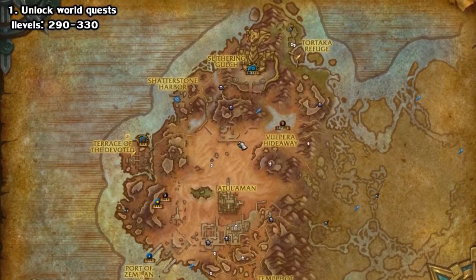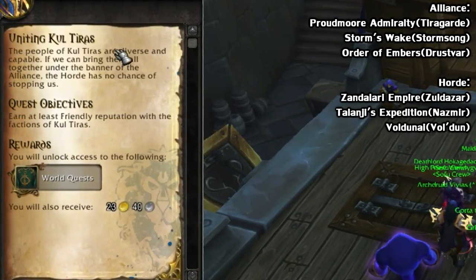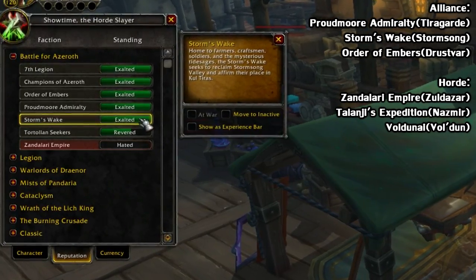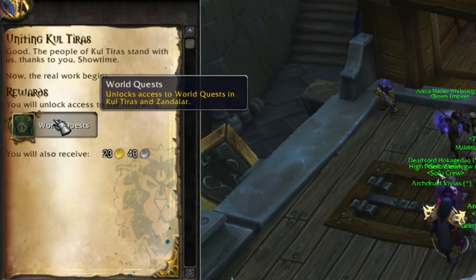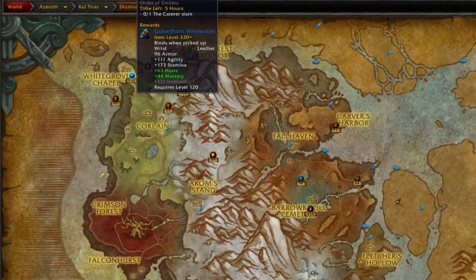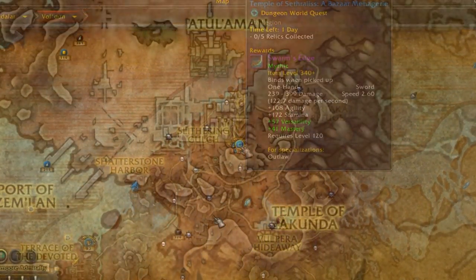Your first objective should be to unlock world quests since they lead to a bunch of other stuff. You do this by getting your main three factions to friendly, which is the Proudmoore Admiralty, Storm's Wake, and the Order of Embers for the Alliance, and the Zandalari Empire, Talanji's Expedition, and Voldunai for the Horde. You can do this pretty easily just by doing a few story quests in each zone. These offer you a bunch of different rewards such as Azerite for your amulet, War Resources for your mission and research tree, and of course gear. The gear you get will scale depending on your character's iLevel, so these will be pretty vital for that initial gearing process.